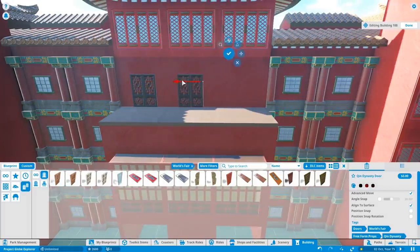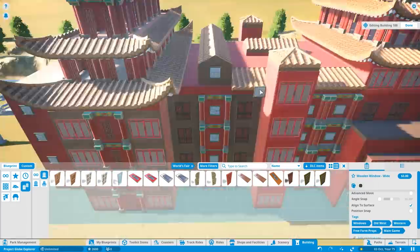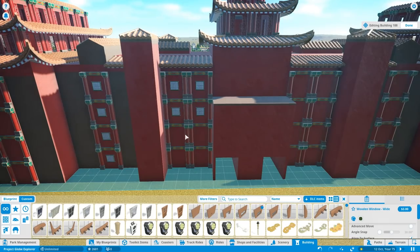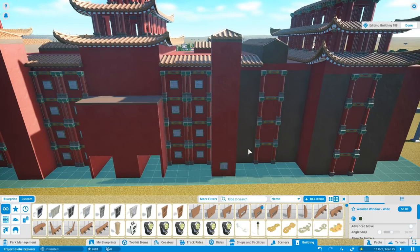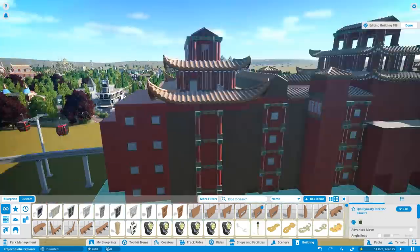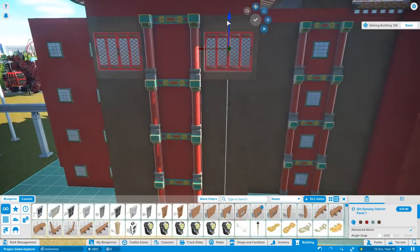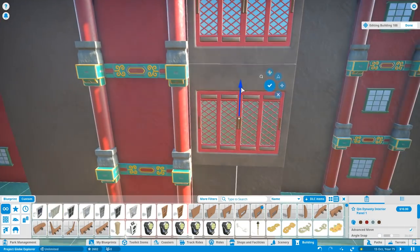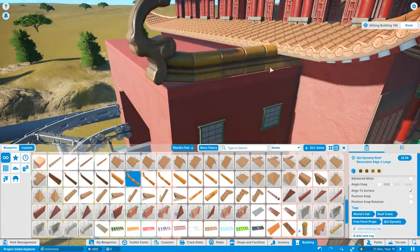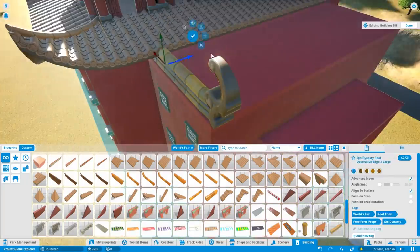Just because it says in the game that something is for use on the interior, doesn't mean you have to use it for that. I'm around the other side now, putting in all the windows and decoratives before adding more finishing touches. We've got lots of windows, lots of different styles — brown, green, yellow, the red — and extended into this gold bronze colour that we're putting in with some of the roofing details. That looks really nice.